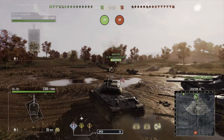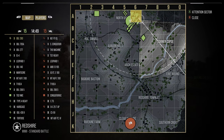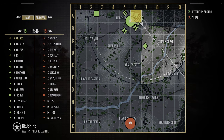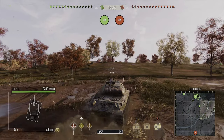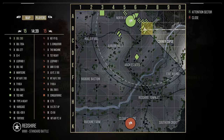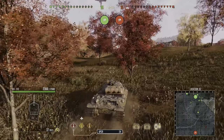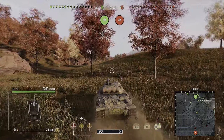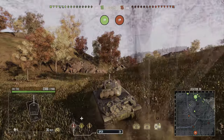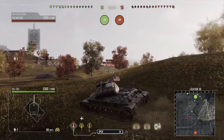In order to get to this position and make it work, you need a tank that has some decent speed. The 260 has decent speed — it can get up to 50 kilometers an hour, which is pretty much what you want. You can be in a medium, a heavy, or a tank destroyer, as long as it has the speed to make it into this position. Because if you don't have enough speed, you're going to get torn up trying to get into this location.